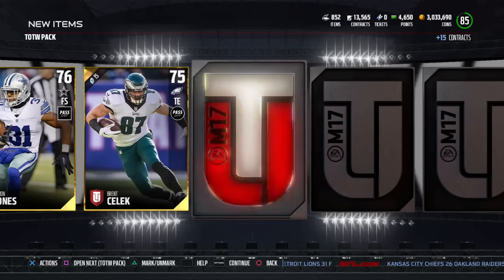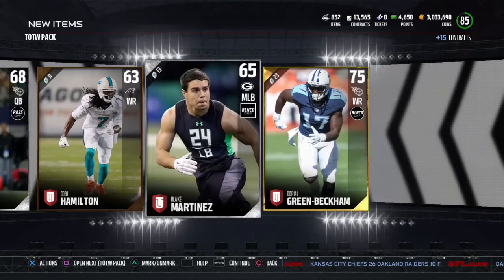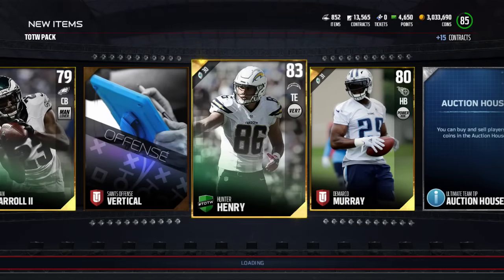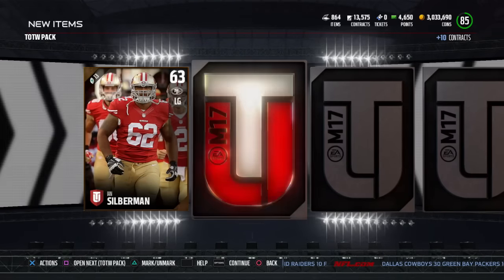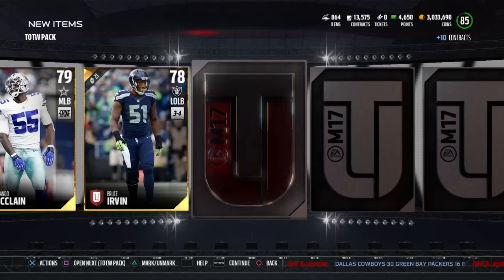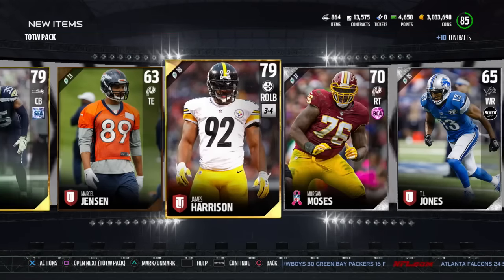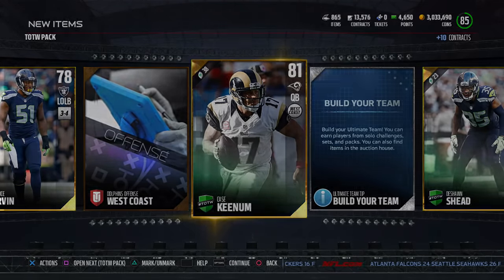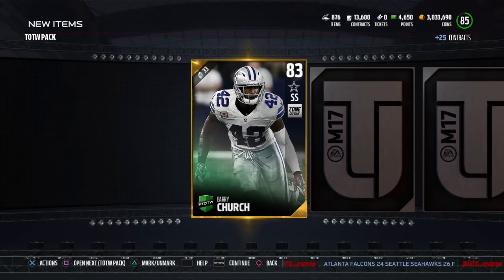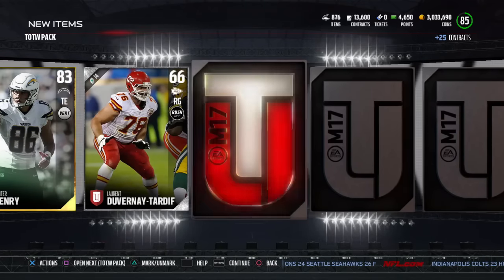Derrick Johnson and Brandon Graham. Moving to the next pack: Byron Jones of the Dallas Cowboys, Brant Selleck, Nolan Carroll, Hunter Henry, DeMarco Murray, and a Doriel Green Beckham - another Hunter Henry, 83 overall tight end for the Chargers. Next pack: TJ Jones, Vic Beasley, Rolando McLain, Bruce Ervin, a Case Keenum - new Team of the Week card - and a Deshawn Shed. Someone corrected me - his name is Deshawn Shed, not Deshawn Sheed. Then Barry Church pops out of that pack.